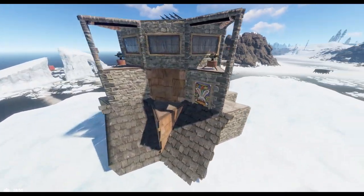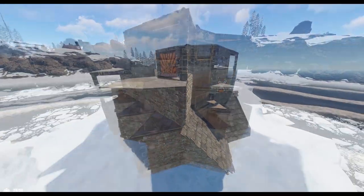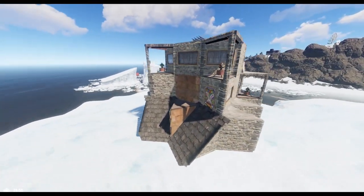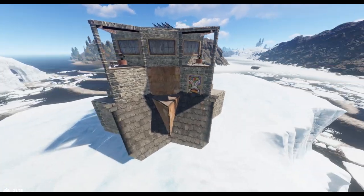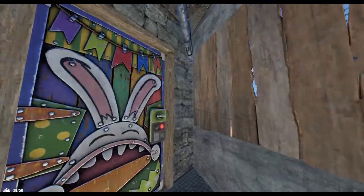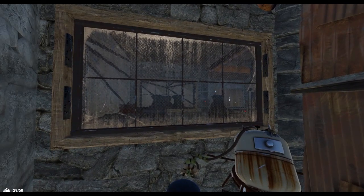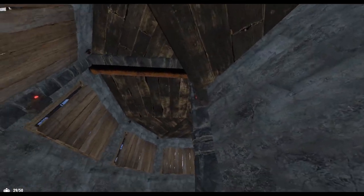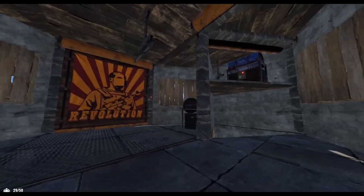This base design begins from what is essentially a slightly juiced-up 2x1. Because of this, the footprint stays reasonable and the build costs are easily managed by a solo or a duo. The Bowline costs 5.4k wood, 15.3k stone, 9.3k metal, and 236 high quality metal at end state, and can be built in three distinct stages.